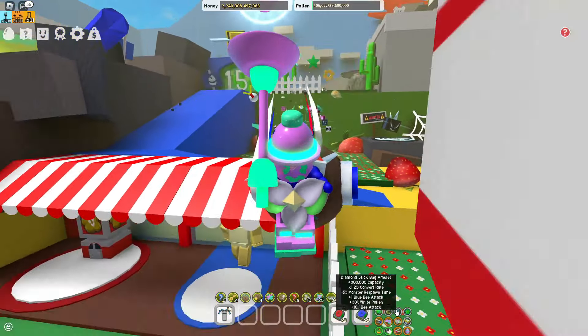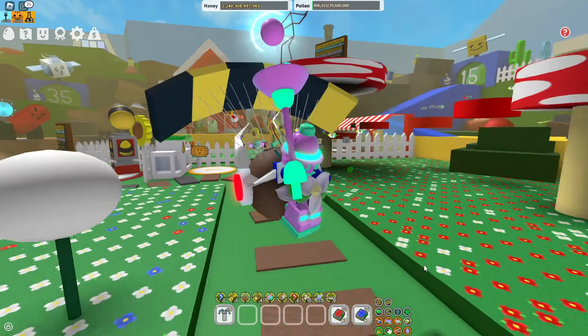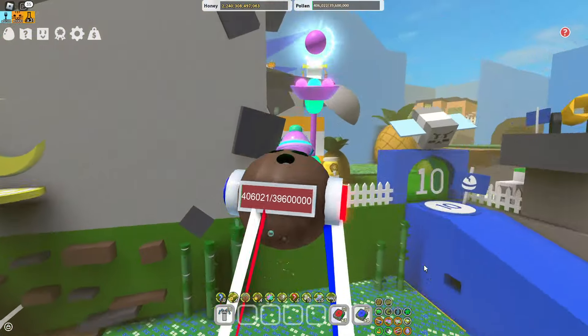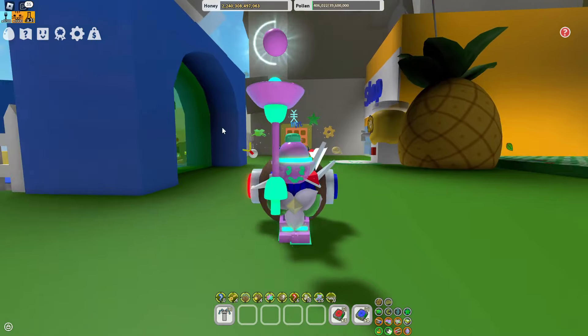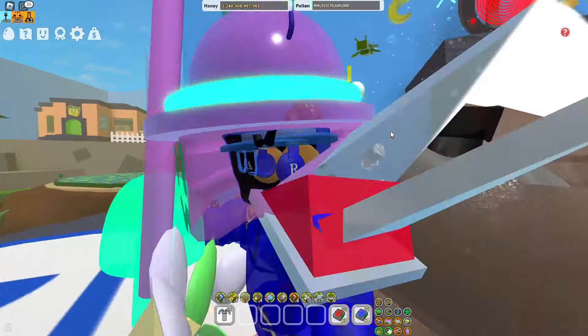You also want to make sure your amulets are pretty good. Make sure your amulets have a lot of the pollen that you need. For example, if you're a white hive, what you'd need on your amulets is white pollen and honey from tokens. Make sure you have your amulets tailored to the hive colour you are, or if you're a mixed type, it doesn't really matter what pollen you get.